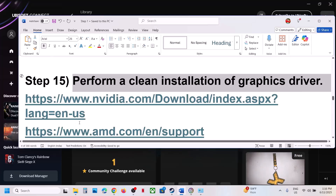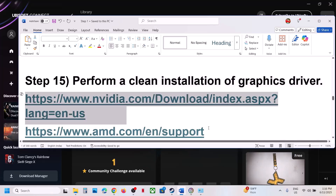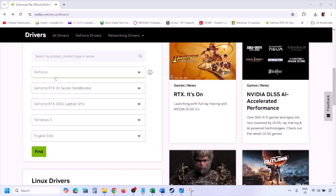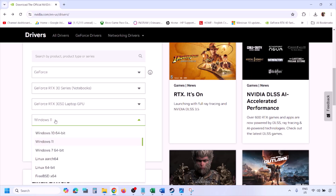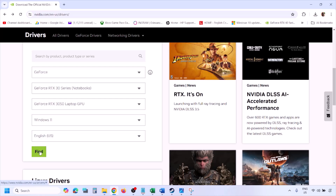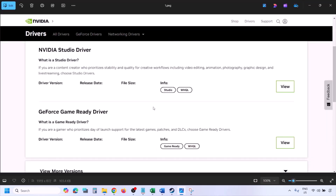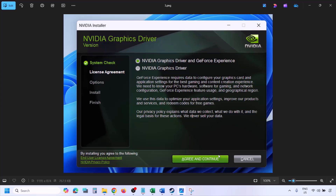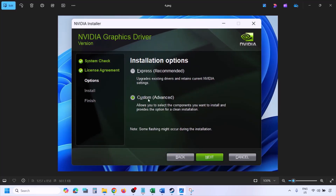Still not working? The next step is to perform a clean installation of your graphics driver. If you have an NVIDIA card go to the NVIDIA website; if AMD go to the AMD website. On the NVIDIA website, select your graphics card and the correct operating system, then click Find. You will see the latest GeForce Game Ready Driver — click View, then Download, and let the download complete. Run the exe file, click Agree and Continue, and select the Custom option.